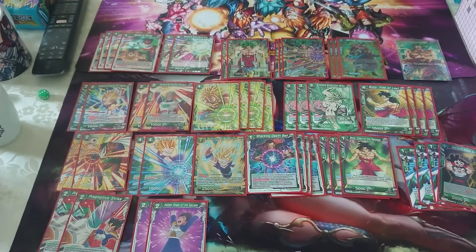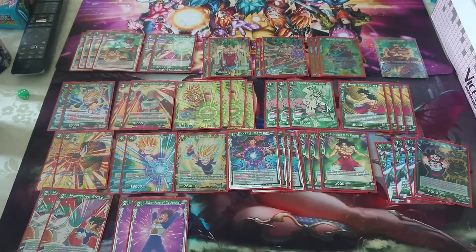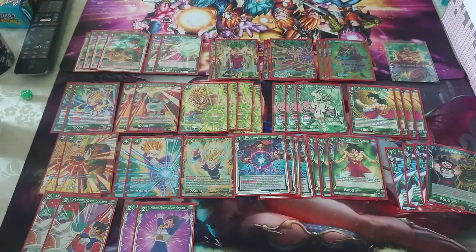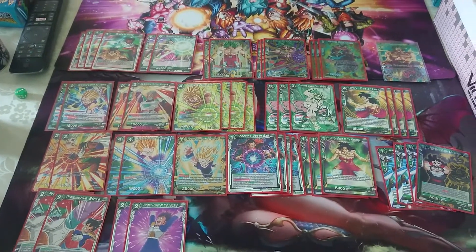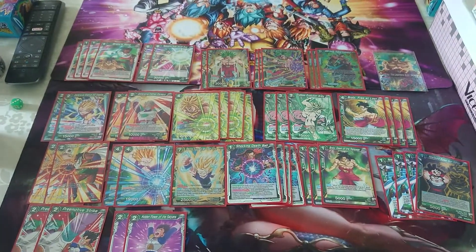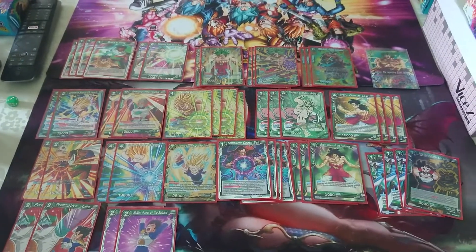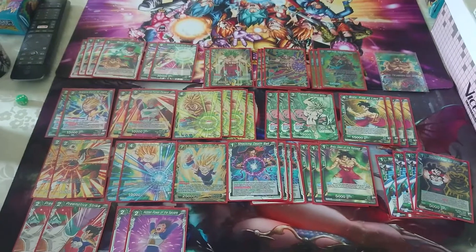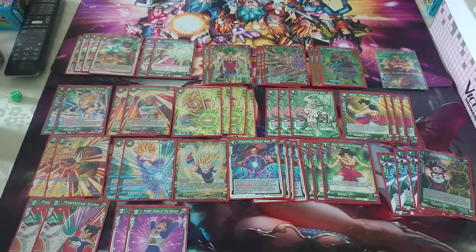Hidden Power of the Saiyans — when my opponent plays a card, he can choose either to discard 2 cards or instead place the card that's been played in the drop area. And I didn't say what Primitive Strike does — it's a 2 energy counterplay. When my opponent plays a card I can respond with this card, and if the card being played is 4 energy or less, he just sends it to the drop area.